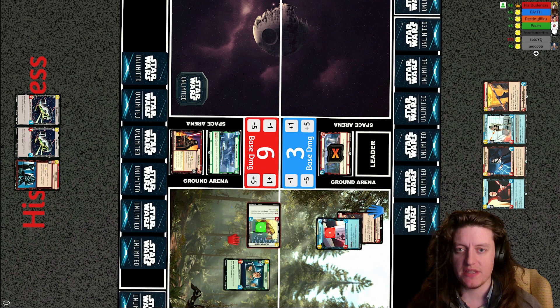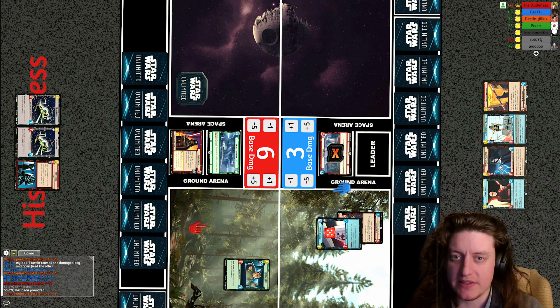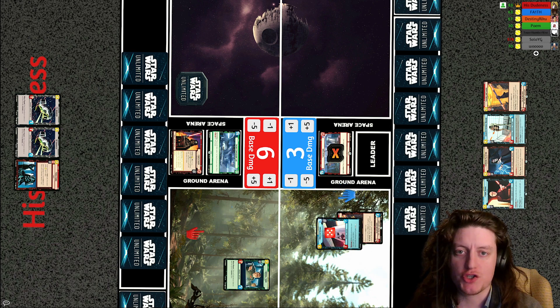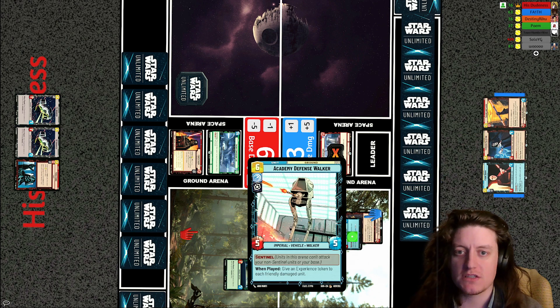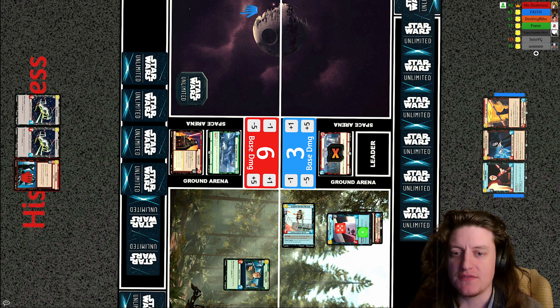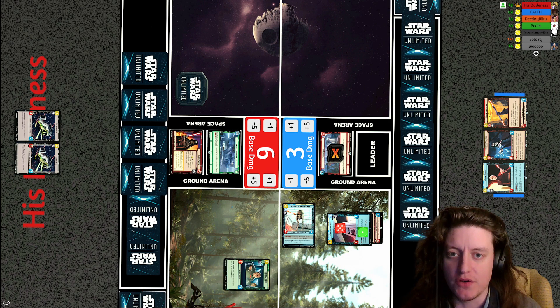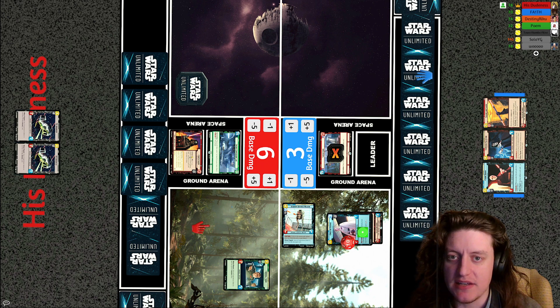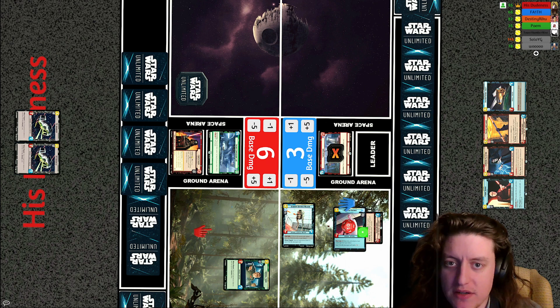His Dudeness leads off with that soldier attacking into Krennic for four — Krennic left with five HP remaining. There is a force choke in hand that could defeat Krennic immediately, but if the other fallen lightsaber or the academy defense walker is played first it would get him out of range. It's the academy defense walker — a five-five sentinel, and when played it gives an experience token to each friendly damaged unit, bringing Krennic up to eleven life. Now the force choke will not defeat him.